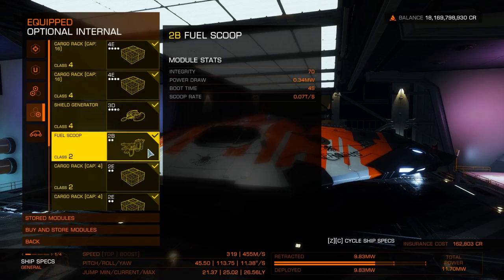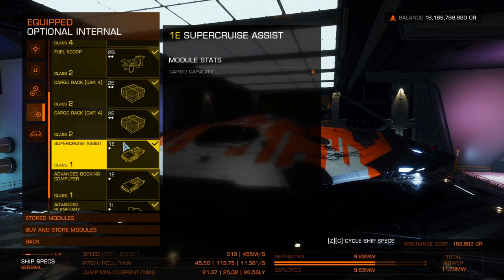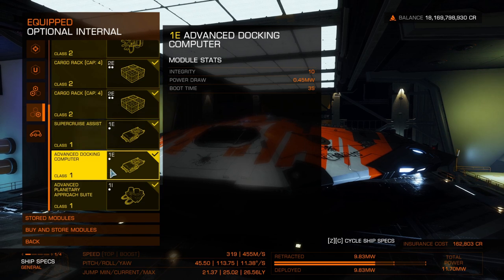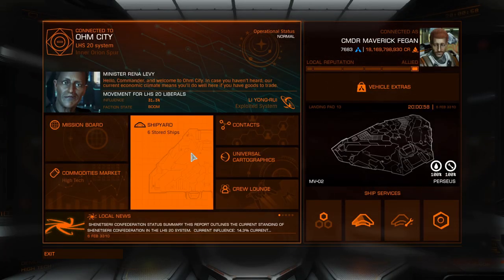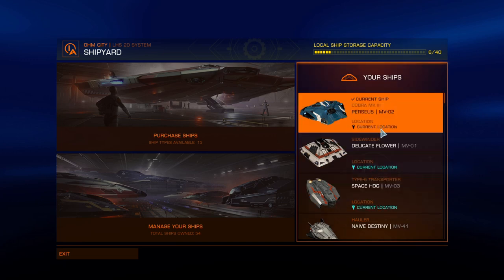Fuel scoop: we've got a 2B, which is forgivable, but you've got to go 2A if you can afford it. Super Cruise Assist — that's alright. Advanced Docking Computer — you probably don't need it, but as a beginner it's going to be useful. So that's the good old Cobra Mark III.